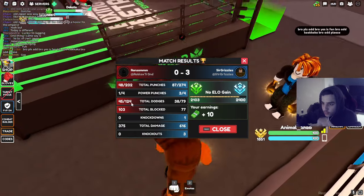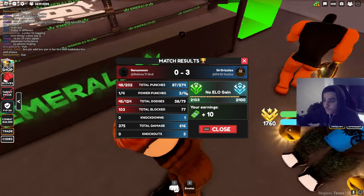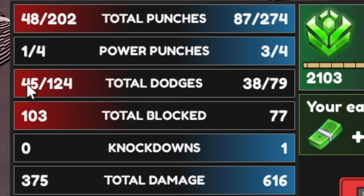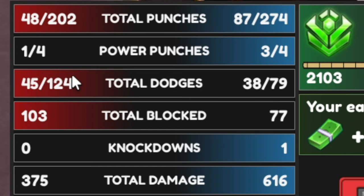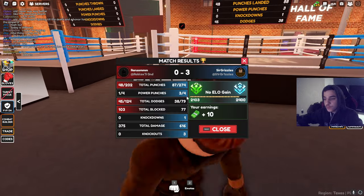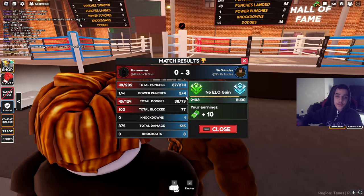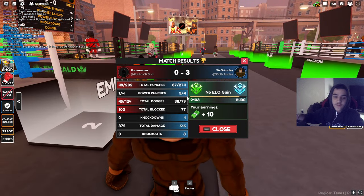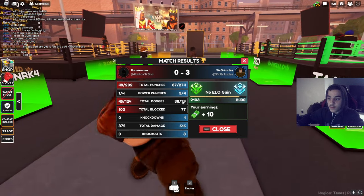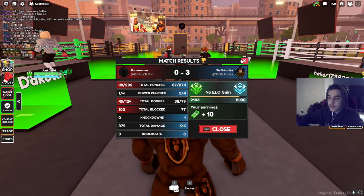So total dodges — you could see, perfect example guys. He got more dodges than me, but he threw so many more dodges that missed than I did. That's why I was able to get more stamina than him. I threw fewer dodges but successfully landed a higher percentage of them, which made them more valuable than his — because he only hit about one third of his dodges, while mine were about half.